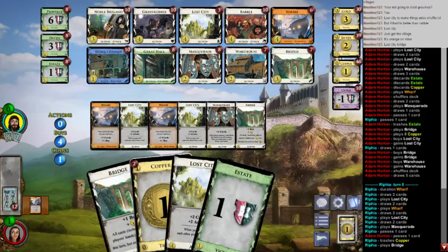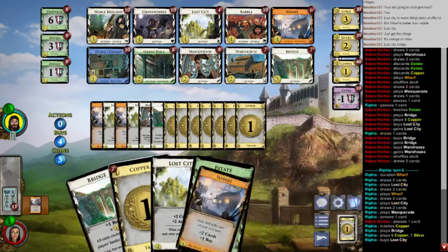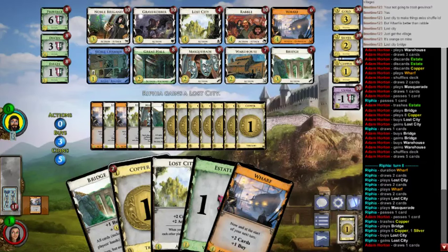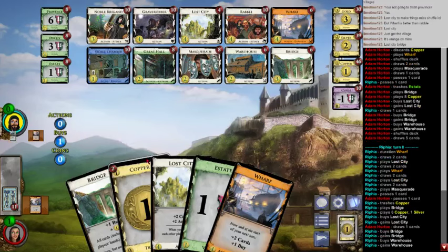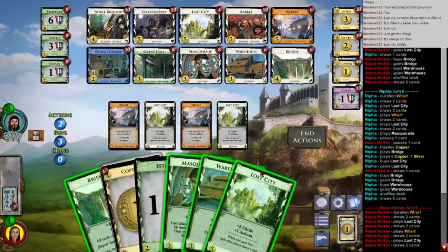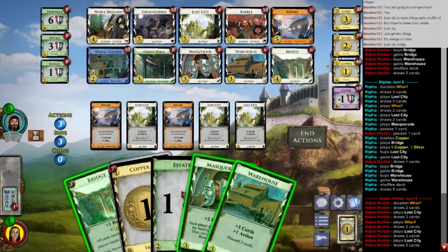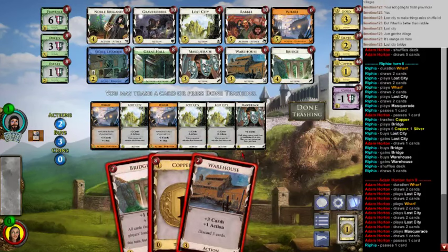I'm gonna trash that — I don't think I need extra dollars. Dollars are super whack. I don't need another Warehouse, but I'll get it anyway because I have the money for it. I can always pass it to you if I don't like it. There you go buddy, that's for you. Okay, before clicking on anything we're just gonna count.